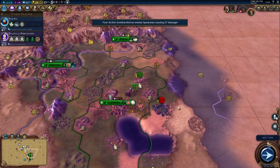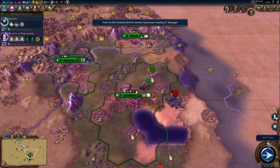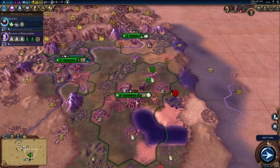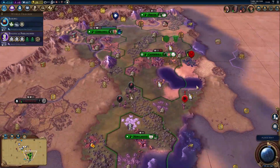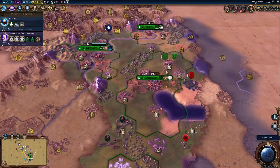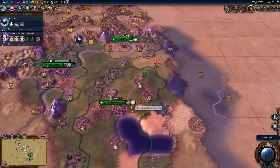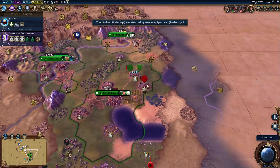We're lacking amenities at the moment in Canberra, which is not the greatest. But we'll lose one population with the settler, so that will fix itself. We'll very soon have another settler ready here as well, which is not ideal but it's all right.